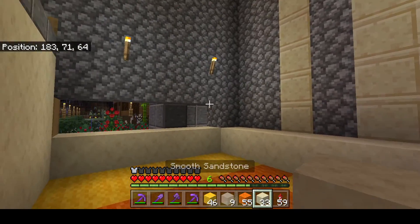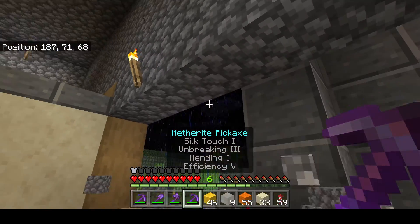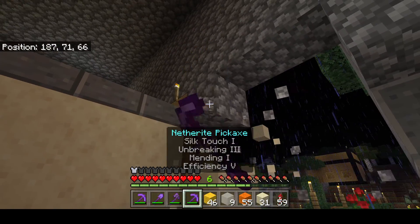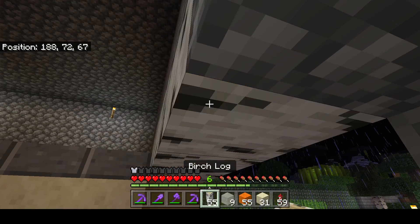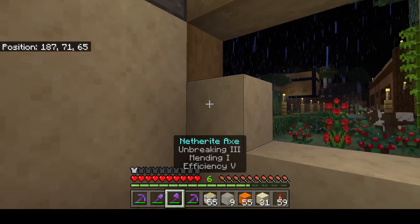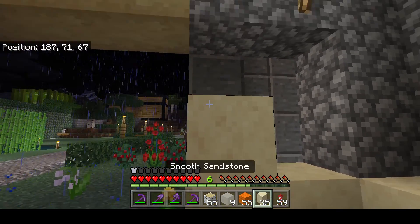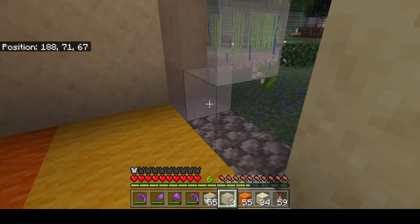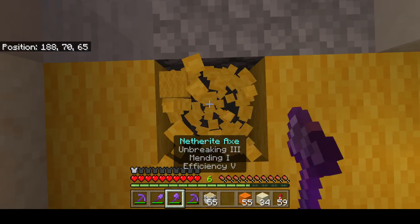I kind of want to do something cool as well in this room. That will be like that — can all be birch wood for now, I don't have much oak so there's no point going to look for it. Maybe we'll do the same as back there with the three by three window — perfect amount.